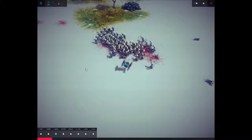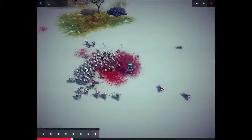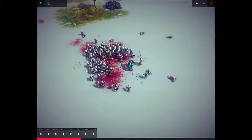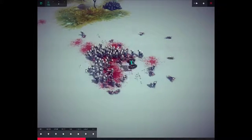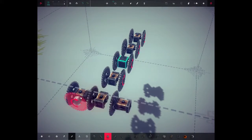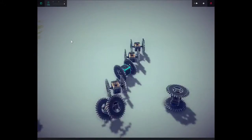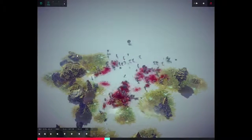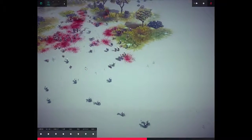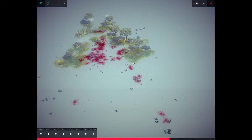Like, if you saw this thing coming towards you, that would almost be psychological warfare right there. So yeah, this is working pretty well. Imagine if we had ten of these coming towards them — or even five. They would be so chaotic. There we go, that ought to do it for now. Oh my god! I don't even know how to describe what just happened. That was insane.